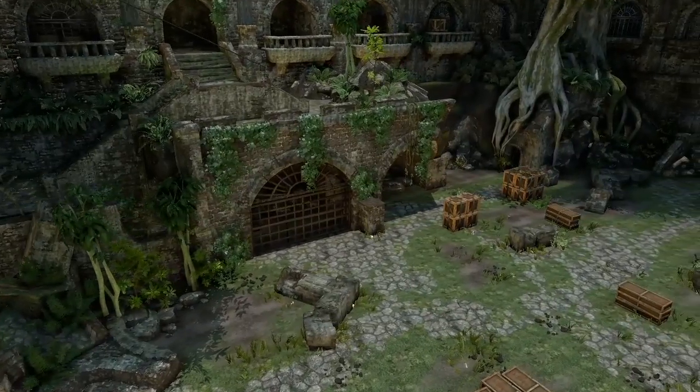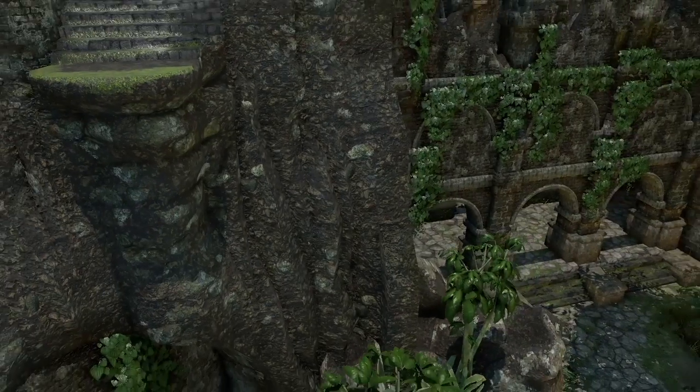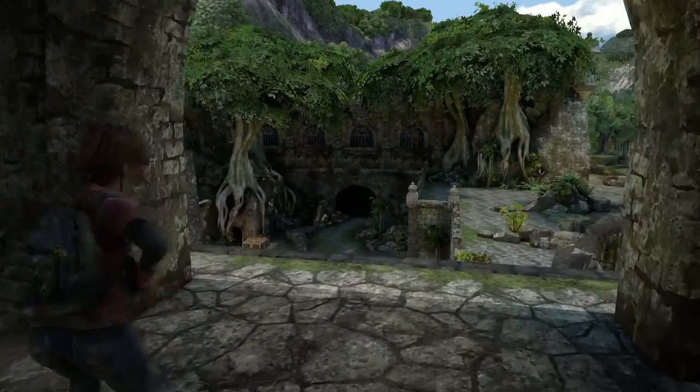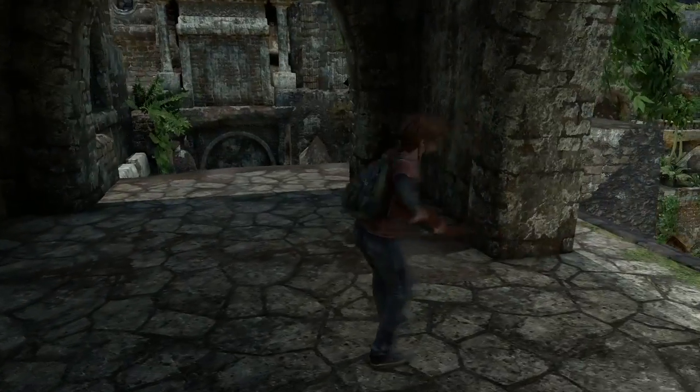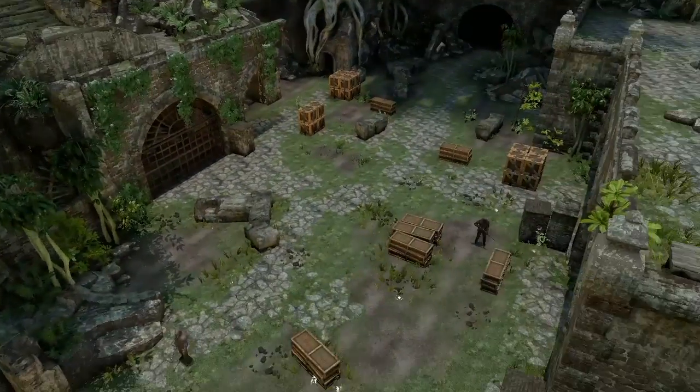Also, Ellie doesn't move or do anything if she spawns somewhere else, so I just spawned her up in this tower. It'd be nice if she shot at people, but she actually doesn't, so I just put her there so she can't really bug me when I'm messing around.